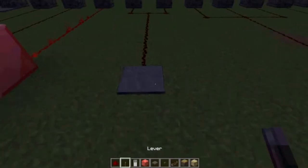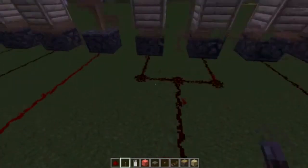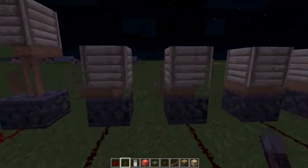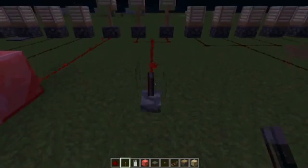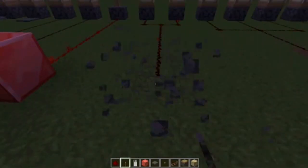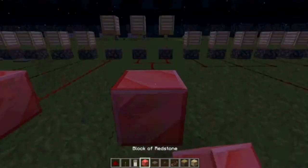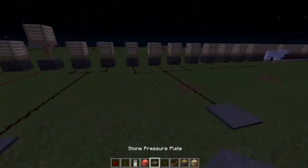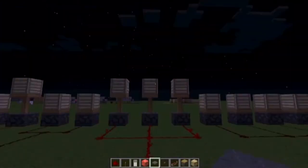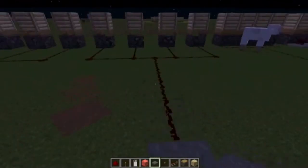I have most of these with pressure plates, but you can power two of them right there and it splits up — that's how you power those. Or you can change it from a pressure plate to a lever, and those will keep them up, or a button, or a block of redstone will automatically keep it up.